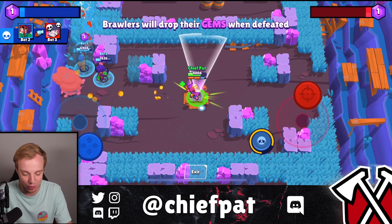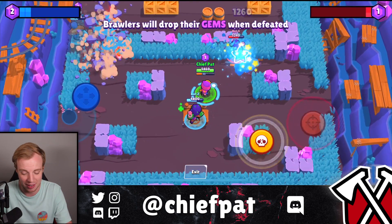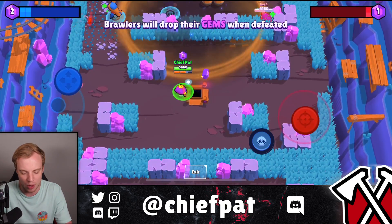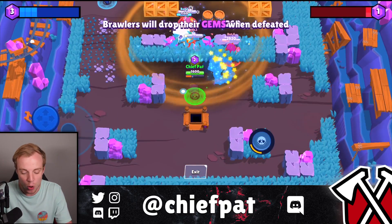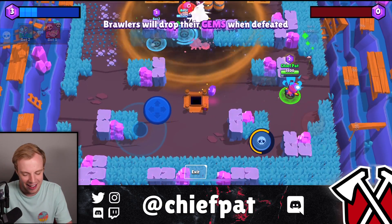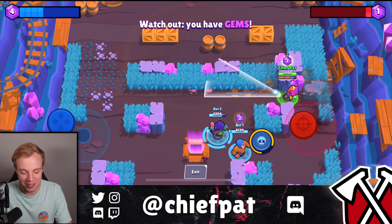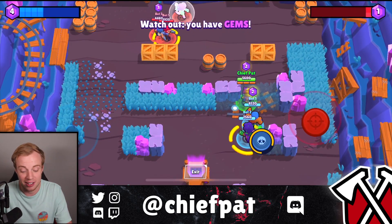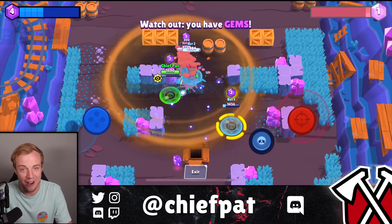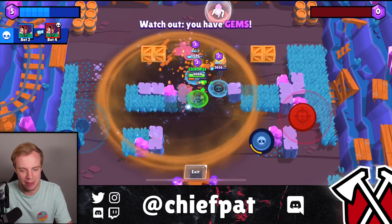Especially recently, we've been seeing some pretty strong brawlers enter the game, and Sandy's going to be near the top of that list. Let's say you have a Rosa going in — she's going to be completely invisible making her way to opponents. I think Sandy is going to cause some serious issues. Keep in mind, Sandy is a legendary brawler, so you guys need to get your gems and your boxes ready — this is a brawler you don't want to miss out on.